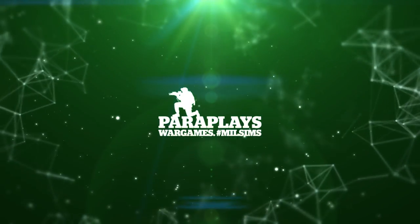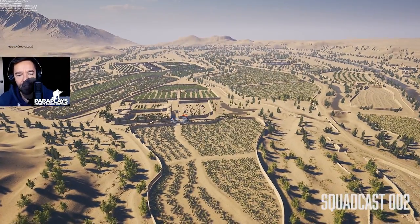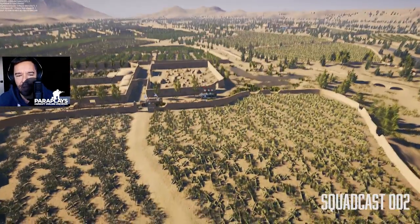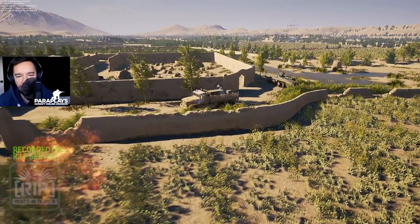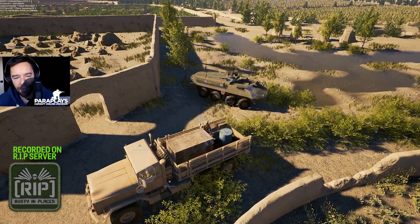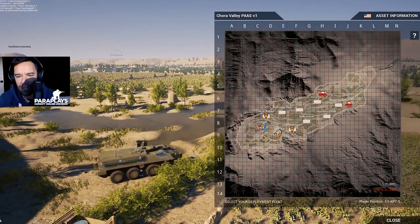Hello and welcome to another game cast. Today we are in beautiful Chora on this scorching red hot day. We're going to be following the Yankee Doodle Dandies today and may have a look at the other side as well. We'll kick off straight away — this is the beginning of the game. These guys are going straight out in a reversing maneuver, very tactical, with the RIP guys coming out with the armored BTR and a logistics truck, and the rest of the infantry are starting up there — the Russians.